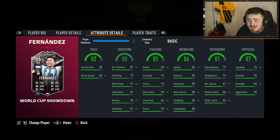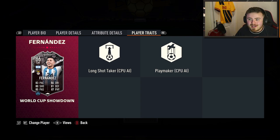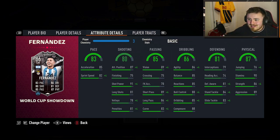Short pass, long pass, curve, vision - all looking great. Dribbling really consistent, mid-80s across the board. He's got the stamina, the strength, the aggression - the players that box-to-box centre mid, the feisty, hard-hitting, annoying to play against centre mid. And defensively, not too shabby either. No real traits but that is fine.